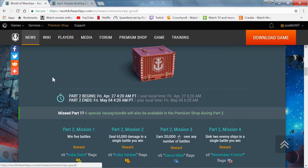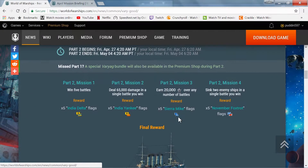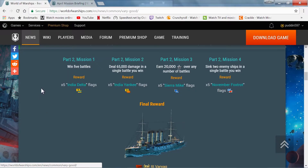Part two begins on the 27th and ends on the 4th of May, so you have about one week to do part two versus two weeks for part one. If you've missed part one, a special bundle will be available in the premium shop during part two. Part two mission one is win five battles — reward is five India Delta flags.